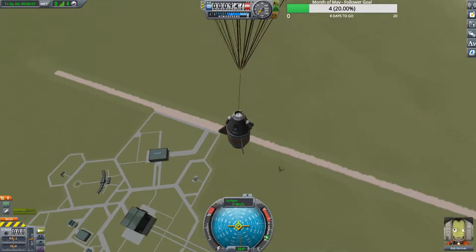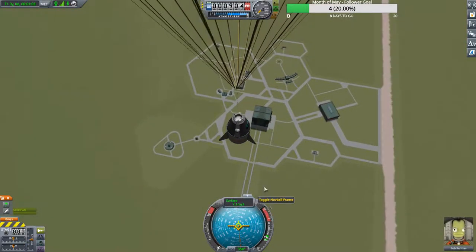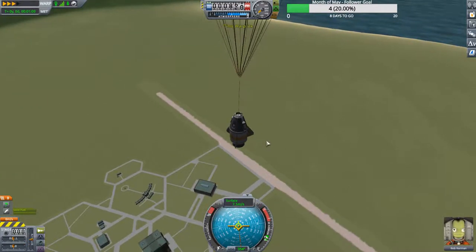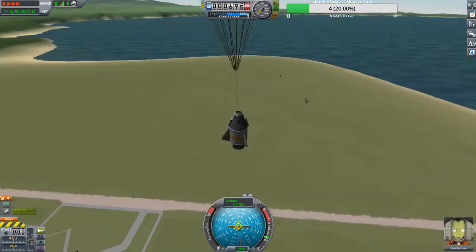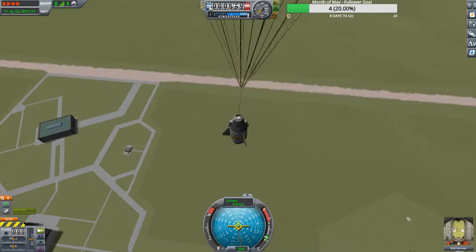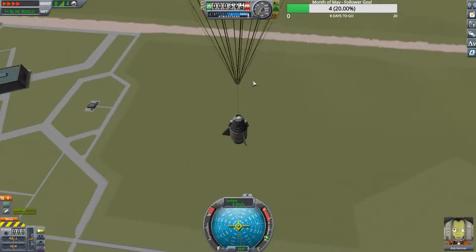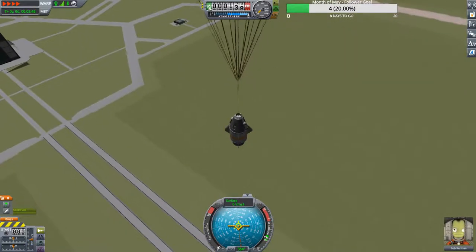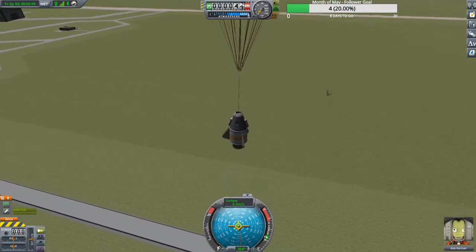We could technically get an EVA report right now but unfortunately we still have to upgrade the astronaut complex to do an EVA while not on the ground. Next, let's speed things up — we're only going seven meters per second. We'll use the bracket keys by the question mark, and as you can see now we're going four times our current speed. You can toggle ground or sea level — in a lot of missions you're going to want ground level instead of sea level because you will smack into stuff you don't want to.